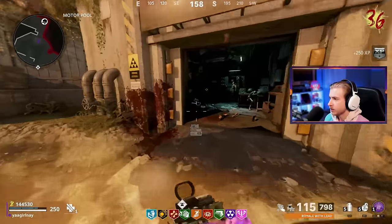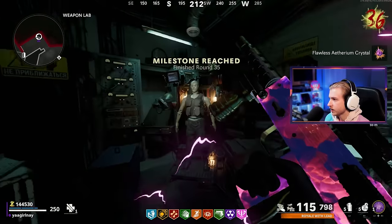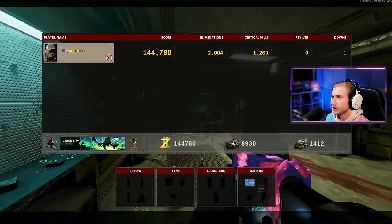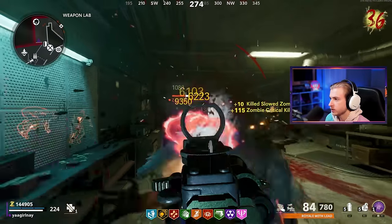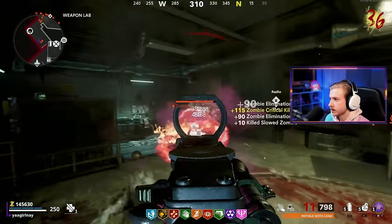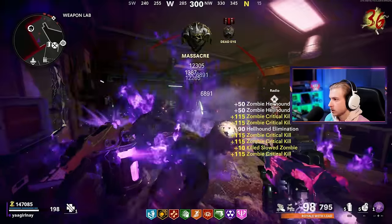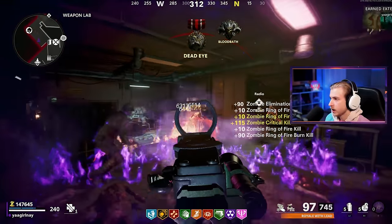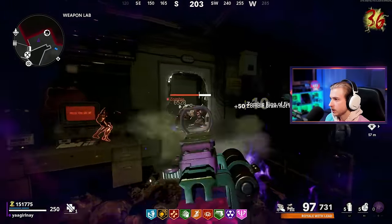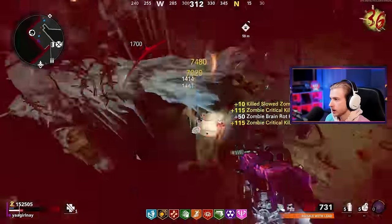Where does the MAC-10 rank on SMGs in zombies? Because this thing feels disgusting. We are at 1,260 crits out of 2,000 possible. We'd be done right now if every single kill we got was a crit, but that's not possible — at least not for me. Ring of fire and fly through these. You're not getting through... okay, maybe you'll get through, but you're not living. Ring of fire's holding down the door — maybe not actually.